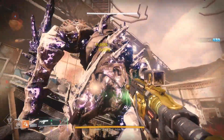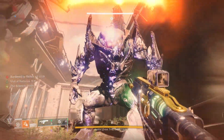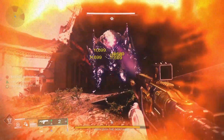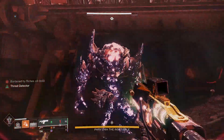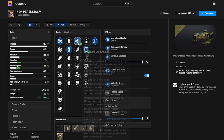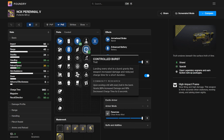I'm going to go over exactly why, so let me break it down for you. To start the list off, the Nox Perennial is a high-impact frame, and these frames do the most overall DPS to bosses compared to other Fusion Rifle frames. Secondly, this weapon has a wonderful perk pool, the god roll being Envious Assassin and Controlled Burst.